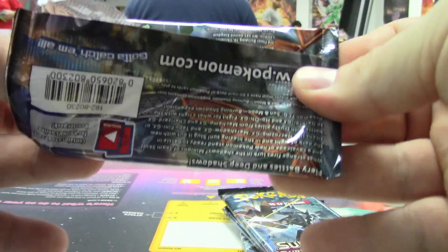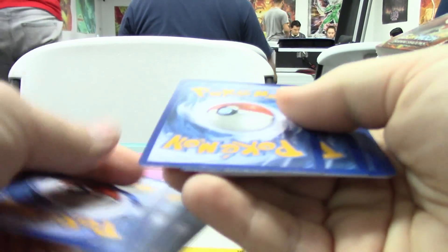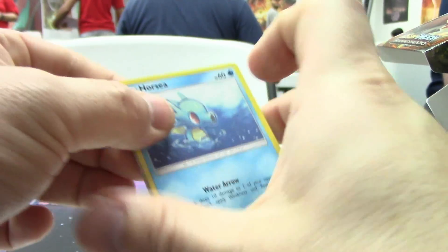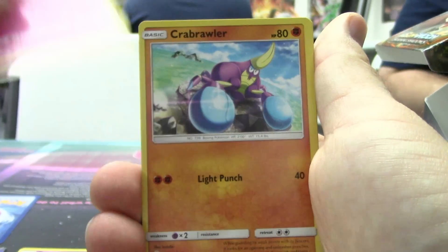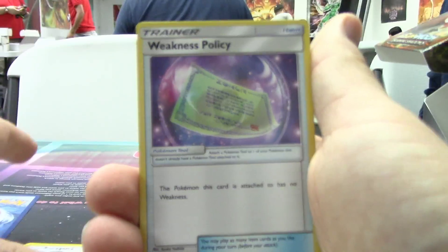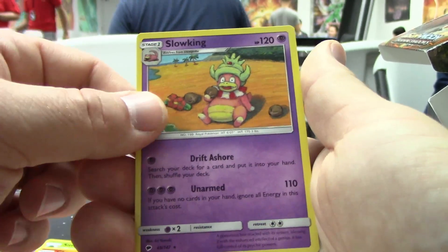Let's hope there's something in our packs now, after showing what everybody else managed to pull. We got a Horsea, Venipede, Sandygast, Morelull, Crabrawler, Porygon 2, Weakness Policy, Monkey, Reverse holo Charmander, and a Slowking non-holo rare.